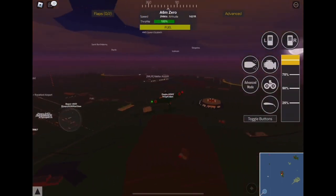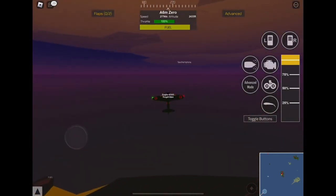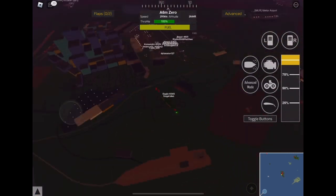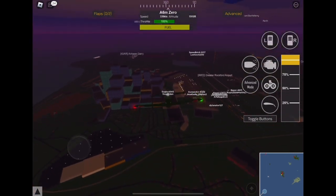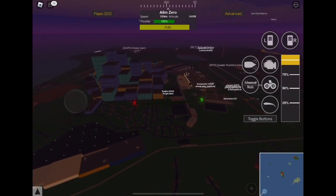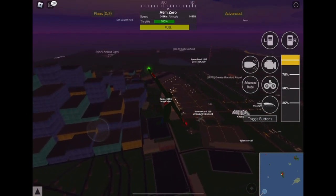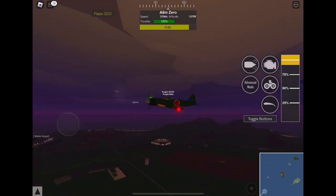This plane in PTFS is also good for aerobatics — look at it do this turn right here, or this flip around, this is actually pretty cool. Let me try and spin it around as we go towards the airport. As you can see, the A6M Zero is a really good plane for aerobatics.